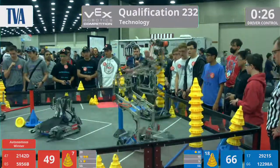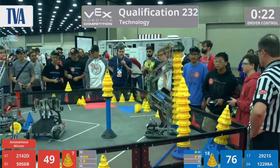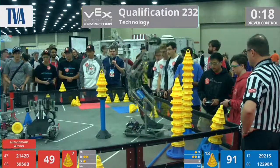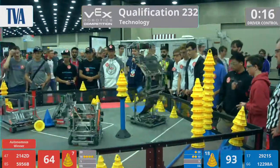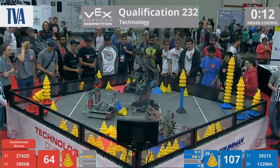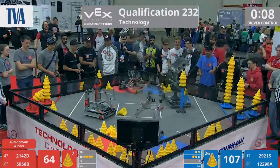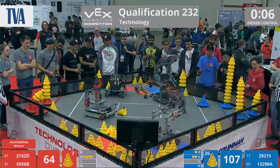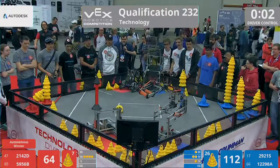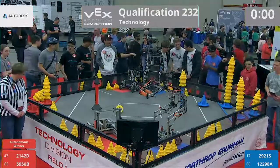Blue Alliance makes the delivery — that's going to be their second mobile goal scored. Their partners 12298 are lined up. Smooth delivery for the Blue Alliance. Big stacks over there — four on the blue side of the field. But both Red Alliance robots defending that last blue mobile goal. As we get to 10 seconds left in the match, Red parks one — can they park the other? Blue parks one, manages the mobile goal and gets that park. Red goes for that last park, gets it. That's time in the round. Great job by our teams there. Lots of points.